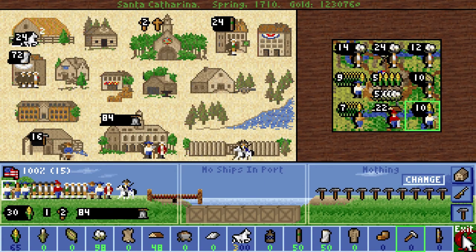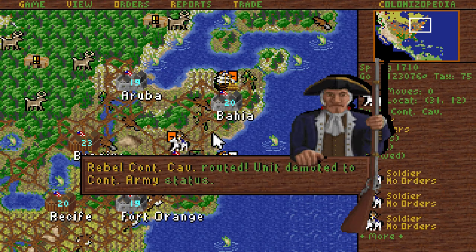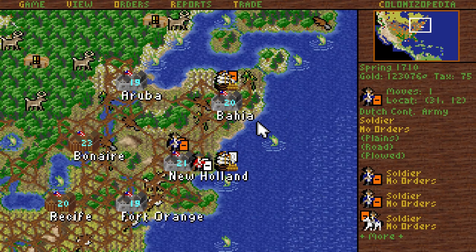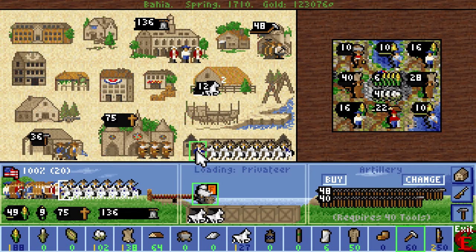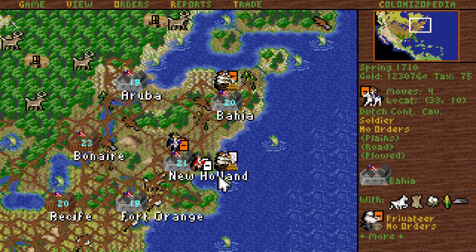Santa Catalina, you need tools — pop them there. Route it again, and again. You need to mount up, so go into Bahia. We have a privateer there — we'll have horses. You know what, I'm gonna clear orders. I'm gonna use that privateer.